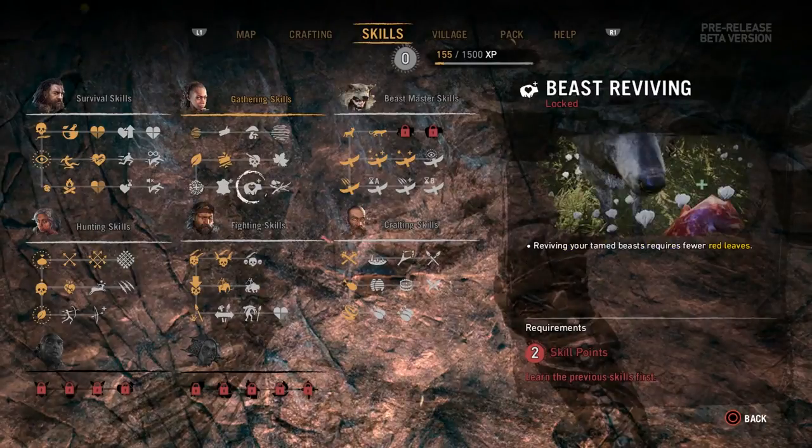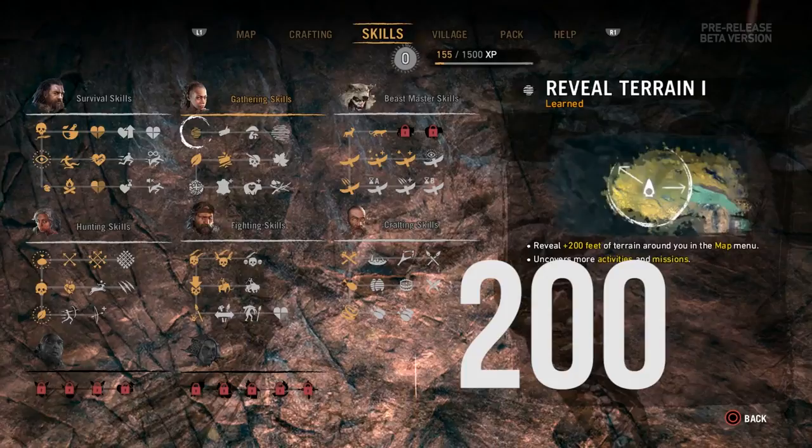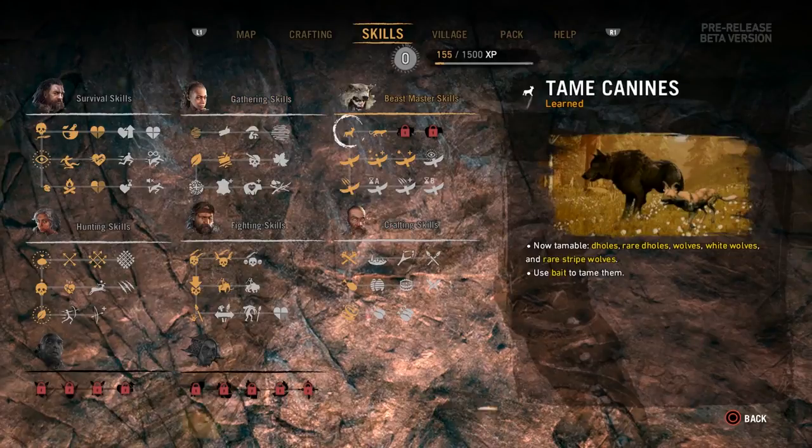The next skill is gathering. The first one, for example, is that you can reveal 20 feet of the map just by moving around, so you find new activities and missions quite easily.